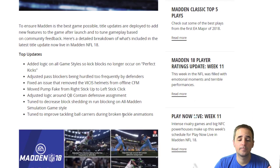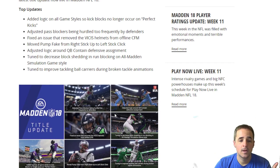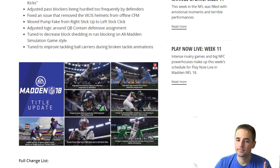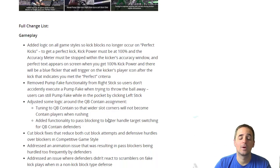I'm going to tell you all about them and we'll go very quick. First up: kick blocks can no longer occur on perfect kicks, and I'll tell you what a perfect kick is coming up. Blockers being hurtled too frequently by defenders — we've all suffered a quarterback sack after that. That's fixed. Move pump fake — so they changed some controls around. I'll tell you why that's not as big of a deal as you'd think. Adjusted logic around quarterback contained defensive assignment. And there's a hidden one down at the bottom we'll get to in a second.